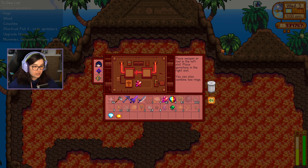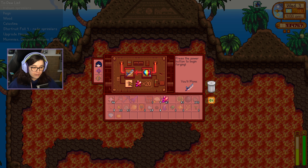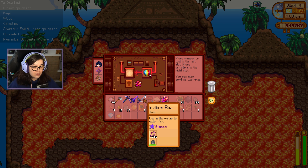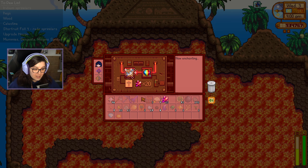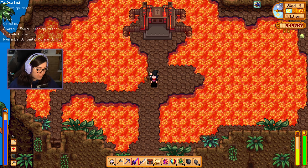We have made it to the forge. We now have 63 cinder shards, which means we've got three attempts at being able to enchant our iridium rod. So what are we going to get? I'm hoping we're going to get the master enchantment first time. No, we got auto hook — that is not what we want. Next one? Efficient — damn it. Last one, please, third time's a charm — please. Thank goodness! We used literally three whole prismatic shards but it's fine, we'll get more.